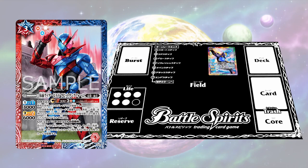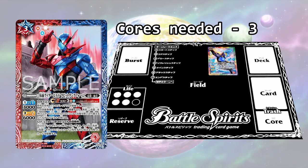For example, if I want to summon Kamen Rider Build Rabbit Tank Form, I will usually need to pay three cores in order to do so. But thanks to Kamen Rider Cross already being on the field, I only need to pay two cores instead.